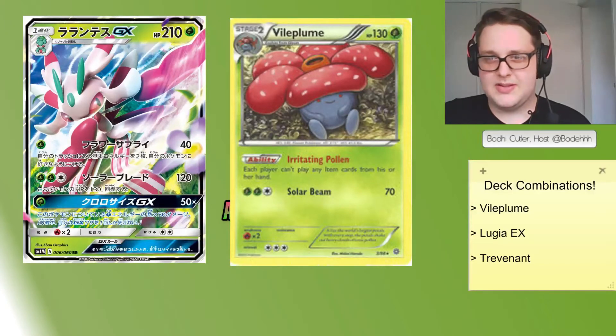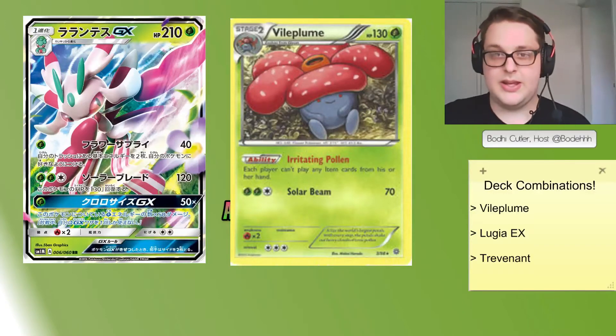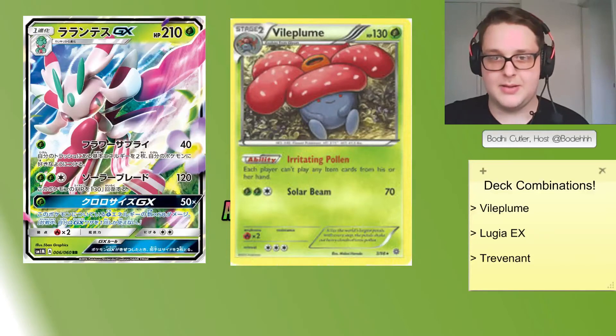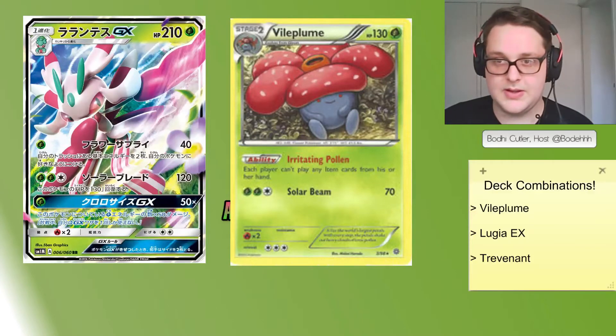Lurantis Vileplume is a lock deck. It stops your opponent playing Items, you're able to heal yourself with Lurantis's second attack, and if you can stack up enough energy on a benched Lurantis or even your active, you can do 200 or 250 damage to finish off a big Pokemon.